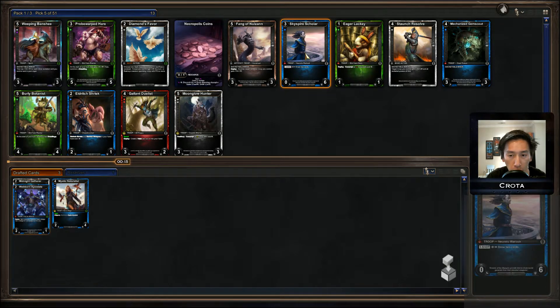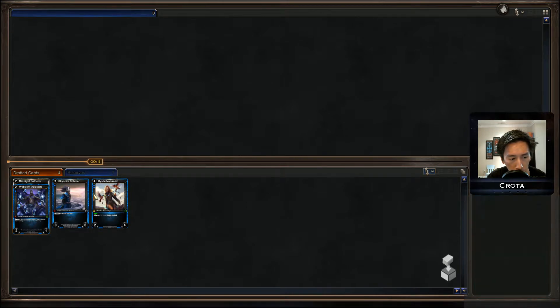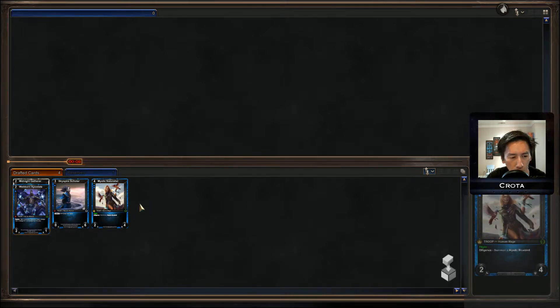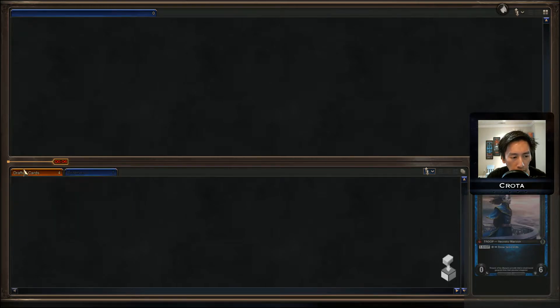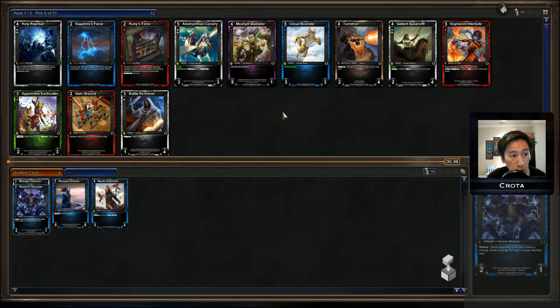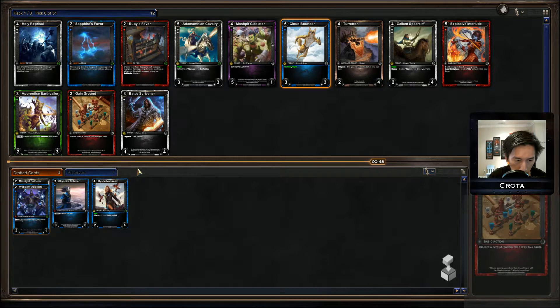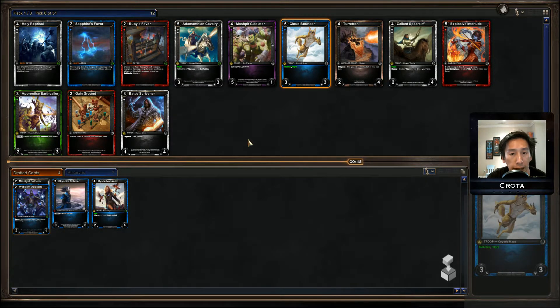Diamond's Favor, Moonglow Hunter is a little bit of a hit or miss card. That seems to be a very solid Sapphire pick. If I can get another two Apostates that would be really good. There's the Cloud Bounder I was looking for — I'm definitely going to take the Cloud Bounder. It works well with the Midnight Gatherer, Webborn Apostate — solid two-drops — and you get a three-three flyer out on the board. Things generally work out there.